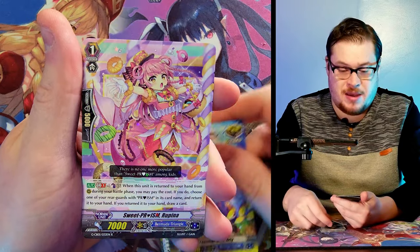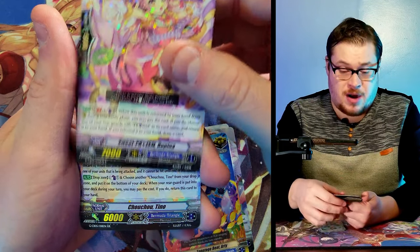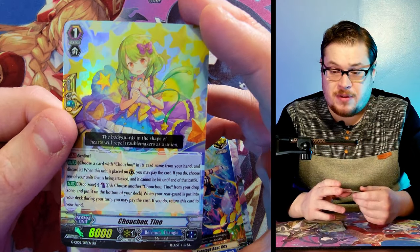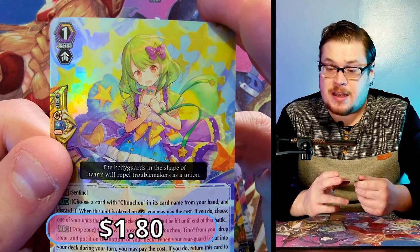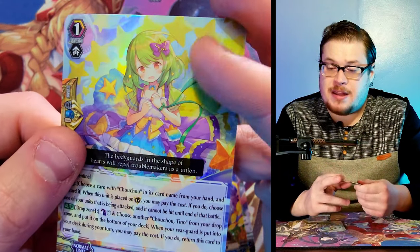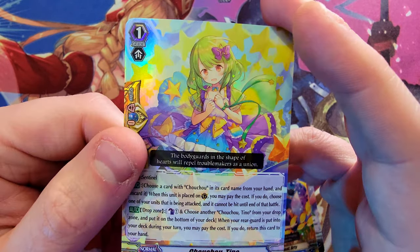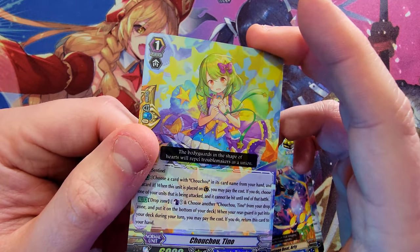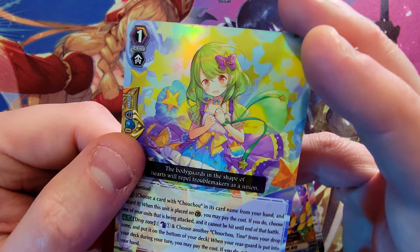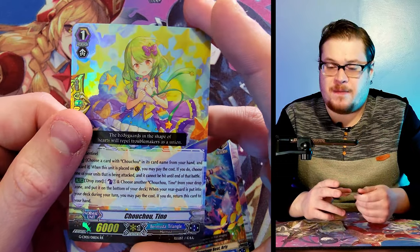Last couple cards — Sweet Prism Rupina as our rare, and then a double rare to close out: Choo Choo Tying, whatever that means. It's got nice artwork — again that soft, plushy feel — but it has that weird matted fog holographic on it. I don't know if that's super appealing to me. I think it could work in some cases, maybe a little better with certain artwork, but I don't think it's going to work the majority of the time — it's just a little faded for me.